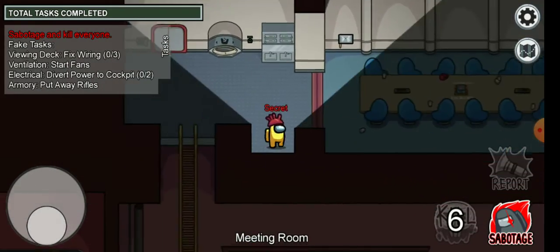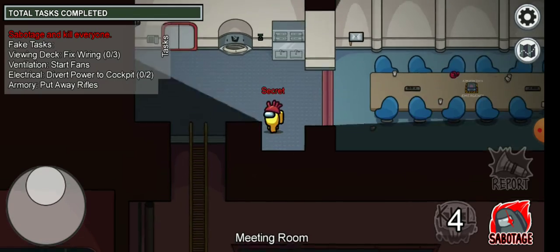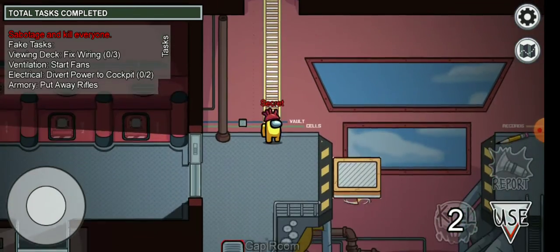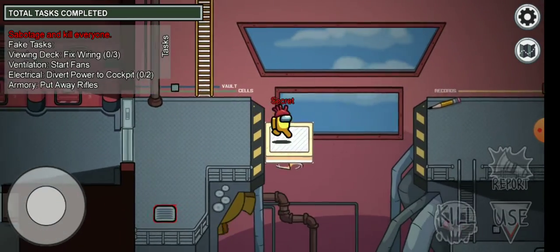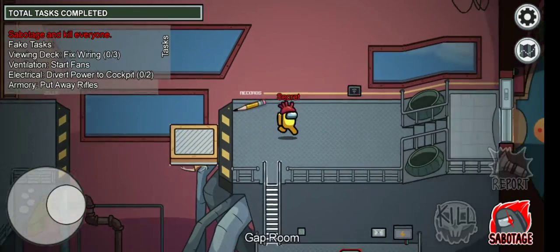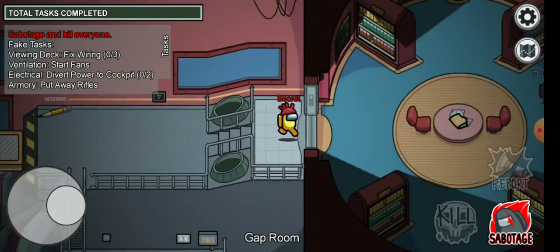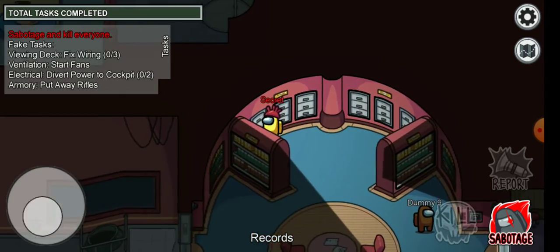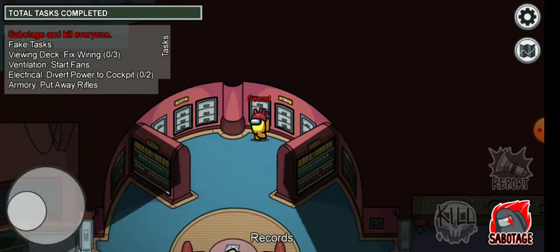This is actually a good place to hide — I just found that out because I've never seen it before. This is the Gap Room. There are good places to hide here; you could probably hide here and I don't think they can actually see you.